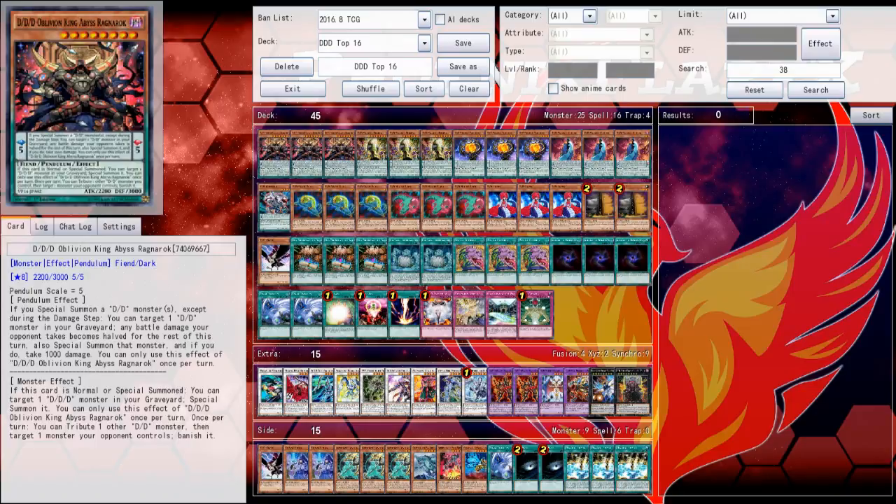This was one of two decks that didn't have Zoo cards in them for the top 16 of ARG Springfield 2017. I felt like sharing these because you can never have too much information if you're looking to build your deck and go to a regional or a YCS-level event like Seattle or Atlanta, or even just a local.